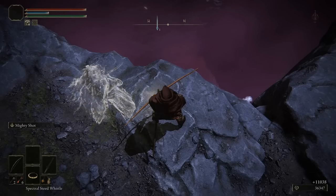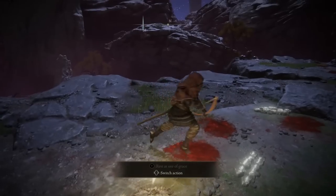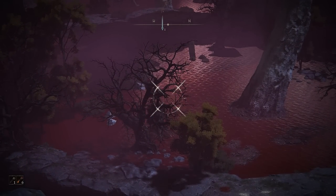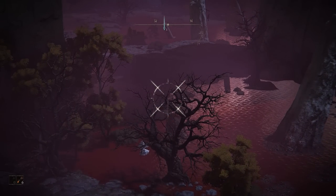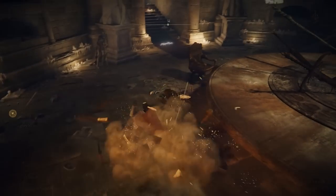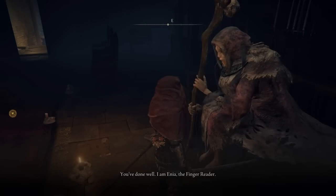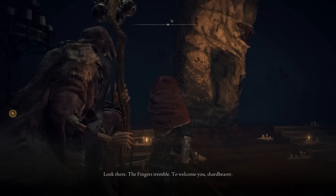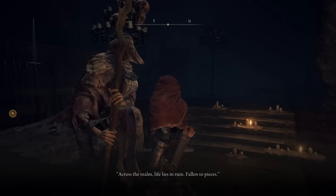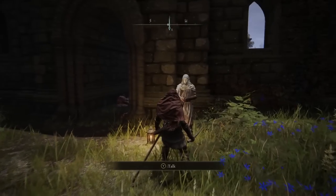Story-wise, you need to have at least beaten Godric. There's a woman in the Roundtable Hold near the Two Fingers named Ennia - I don't think her door opens unless you've killed Godric. If you have beaten Godric, go to the Roundtable Hold and talk to Ennia near the Two Fingers a couple of times. You'll give her something you got from Godric after killing him - press Y or Triangle a few times to make sure it works and she says the right dialogue. Then go to the Rose Church and talk to the White Mask NPC - he'll be to the right of the doorway.